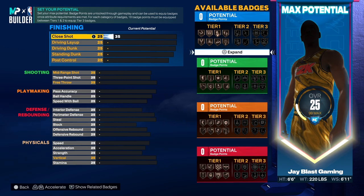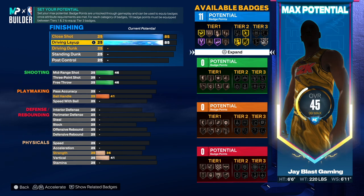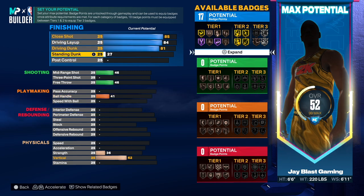Close shot was 86, but let's save attributes and go 85 — that gives us fast twitch. Driving layup was 86, but we only need 84 for acrobat on gold. Driving dunk he had 82, but we'll go to 81 to save attributes — check if anything unlocks at 82 and if not, 81 is fine.